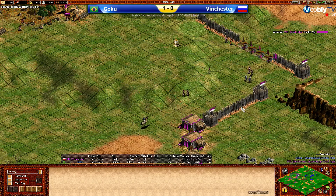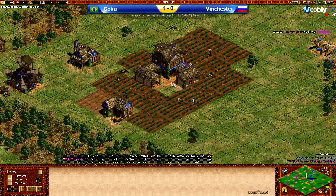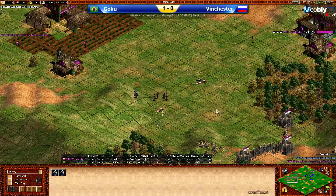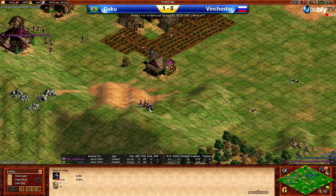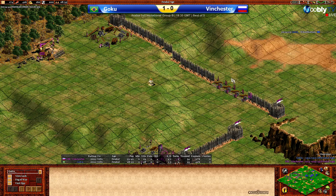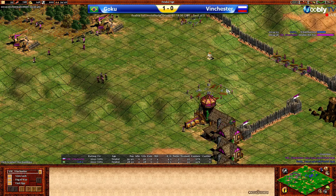Starting to try and wall off his whole map as well, which provides further evidence for that. Goku's going to try and achieve something with those men-at-arms but managing to speed away from the militia at the moment. Vinchester confirming a Drush FC into crossbow — Archery Range and Blacksmith straight away — also managing to get Double Bit Axe in. He's going to go two ranges, so Drush FC into crossbow for Vinchester. With all his militia alive, he may well try and get them all into Goku's base, and if he does get them into a promising position, maybe he'll think about a late men-at-arms upgrade afterwards.